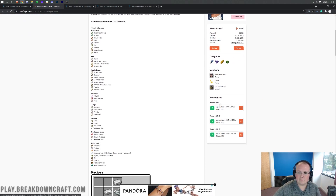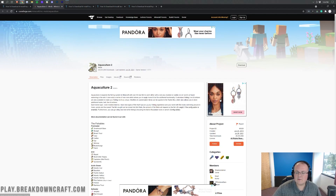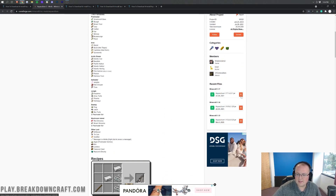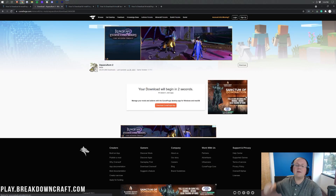Clicking that takes you to the official Aquaculture 2 download page, where you want to come over to the right-hand side and scroll down until you see Minecraft 1.17. You can also see all the different fish and stuff it adds — absolutely insane. Once on this page, come to the right-hand sidebar, scroll down, and click the orange download button under Minecraft 1.17, next to the Aquaculture 1.17.1 version.